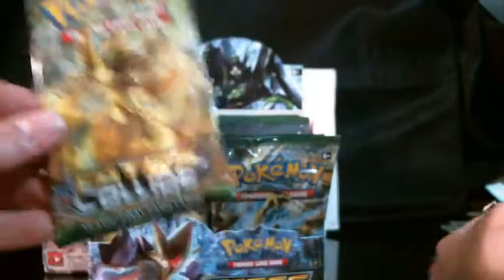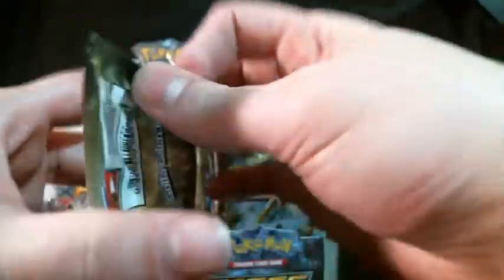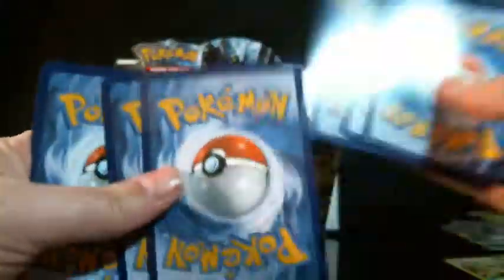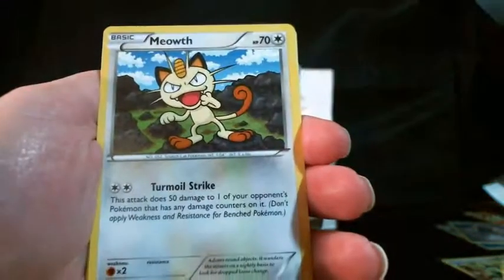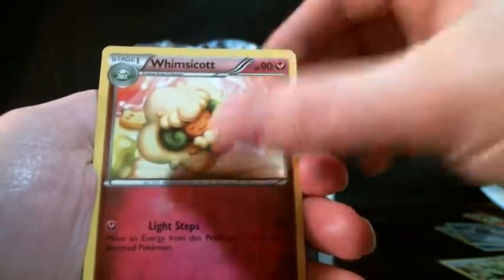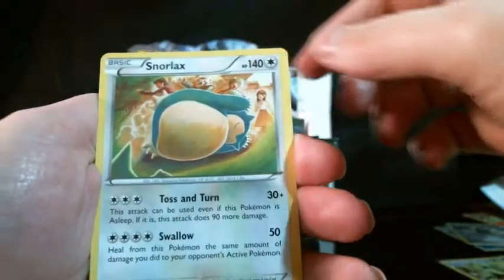Alright, we have a Braxien pack — I've got cards everywhere. This pack has a Cottonee, Whismur, Mincino, Meowth, Binacle, Fairy Garden, Whimsicott, and Braxien. Our reverse is a Diglett, and our rare is a Snorlax.